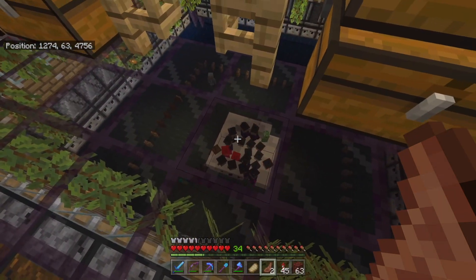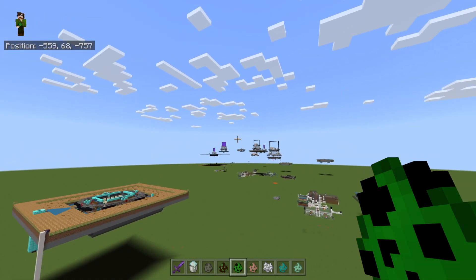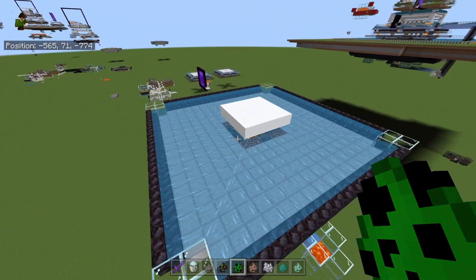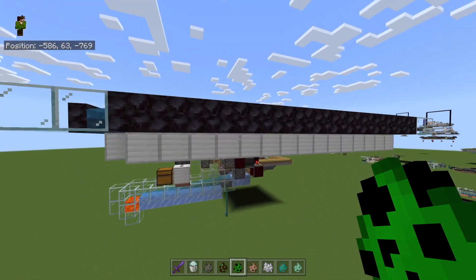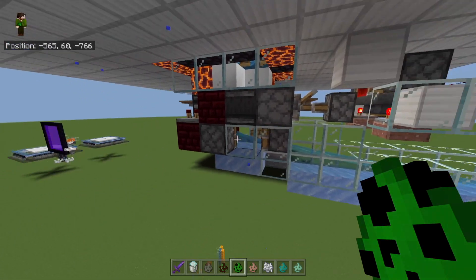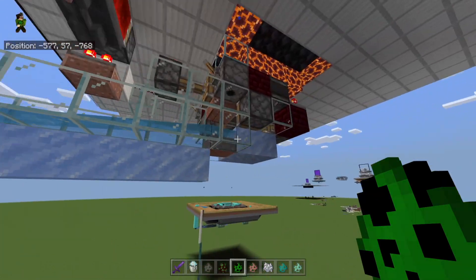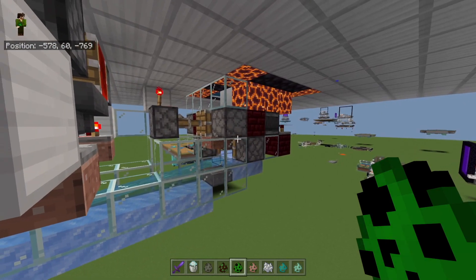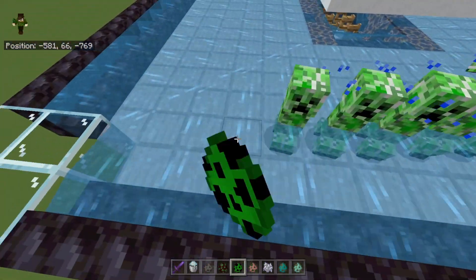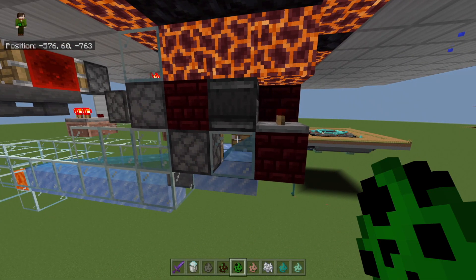Let me hop over to my creative world and show you what I mean. Here we are in the creative world. This is the main killing platform area in the middle. Down below you have a normal trident killing system — I did modify it slightly to remove the observer every so often so that mobs end up down here.